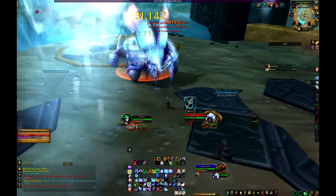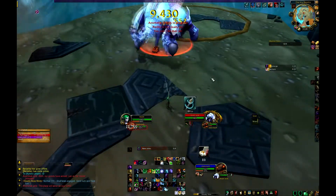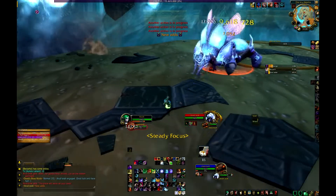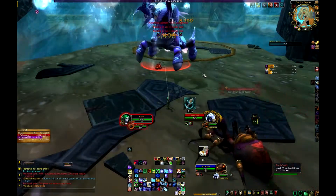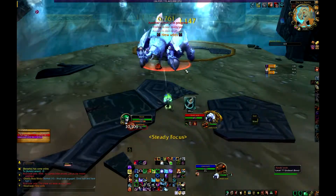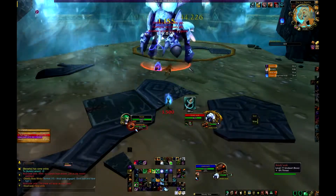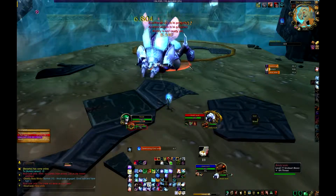Phase 1 is literally just tank and spank. There will be an add that spawns one at a time. All you do in Phase 1 is just feign death once the add spawns and he'll despawn. There aren't any other adds to contend with — just that one add that will spawn every once in a while, like every 30-40 seconds.